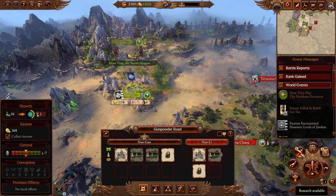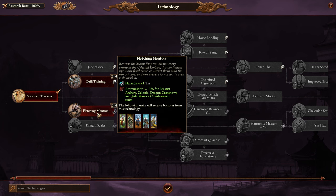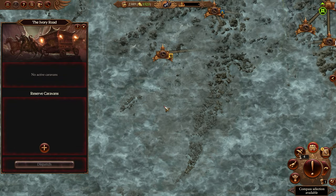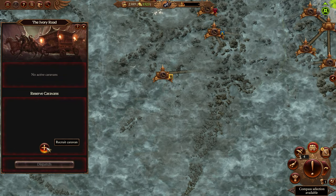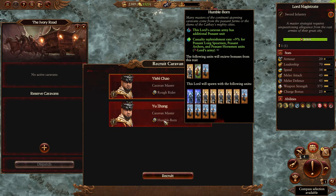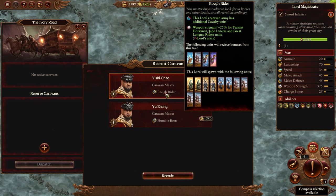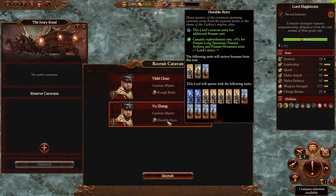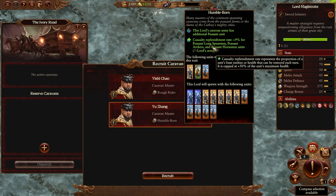The alchemist should prioritize increasing mobility — spend a point at levels one, five, and ten for that mobility skill since the extra 25 mobility is quite significant. We now have the region. For research I like Fletching Mentors — it does give positive yin harmony in four turns but we can balance it. The Ivory Road is our caravan system: a great way to make money and gather items. Recruit a caravan and pick one with lots of archers for example.